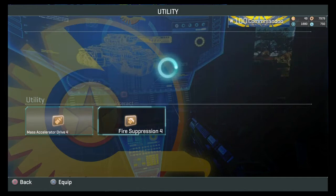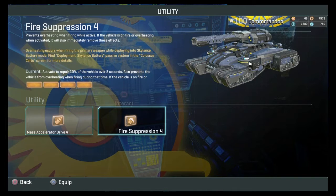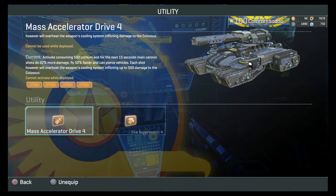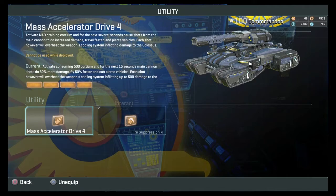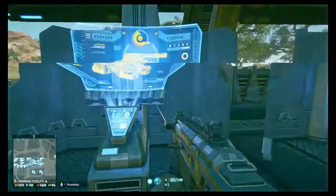For the Colossus tank slot options, you've got Fire Suppression — really good, and I mainly run it when killing a Bastion. Then there's Mass Accelerator Drive, which is good for killing vehicles. To activate it, it costs Cortium.